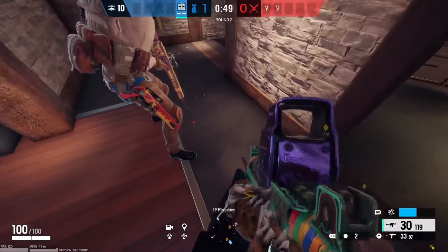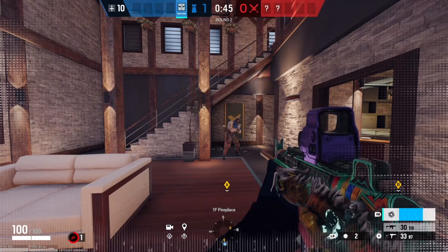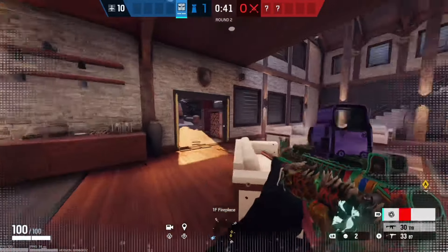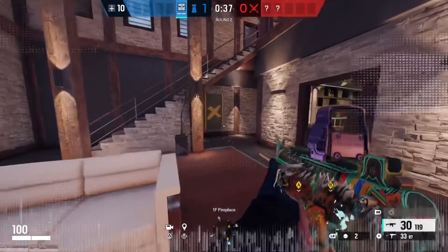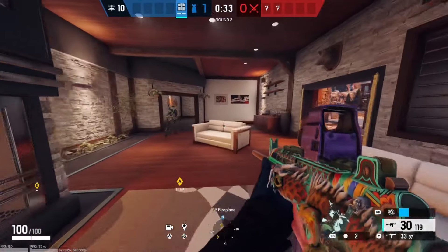Most people would expect Vigil to be able to counter Jackal, but as you can see right here, we're getting tracked and we activate his ability — and we are still being tracked. It does not counter Jackal at all. I found this to be pretty upsetting, but I guess it makes sense that he's not too OP. I thought that was a good tip to put in the video, because I feel like most people would expect him to be able to counter him.